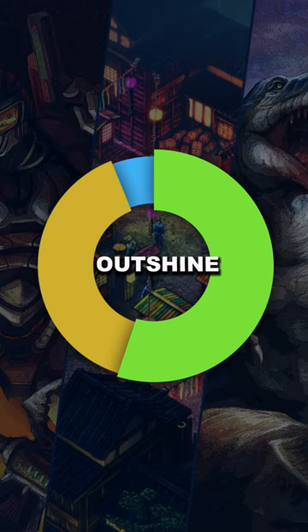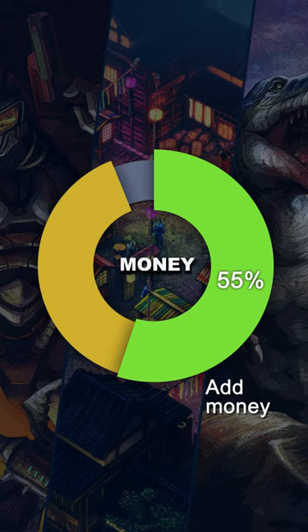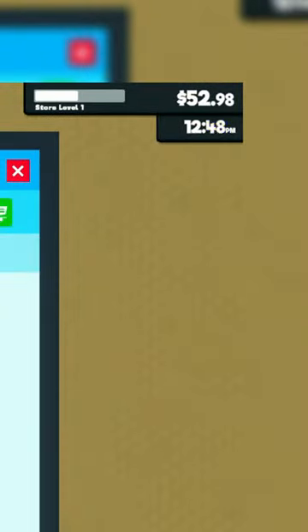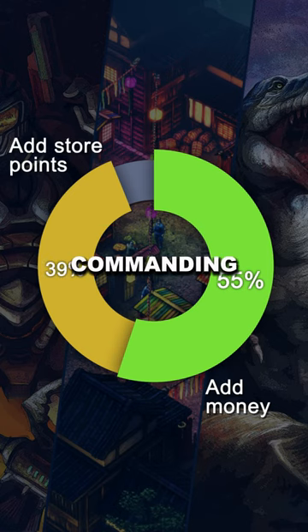Two dominant codes outshine the rest. Taking the lead with a whopping 55%, Add Money is the ultimate game changer — fill those virtual pockets and skyrocket your supermarket empire. Securing the second spot is Add Store Points, commanding 39% of the code activations.